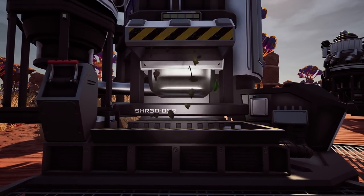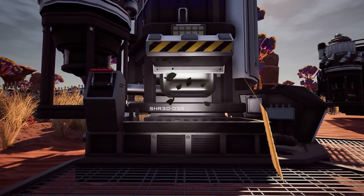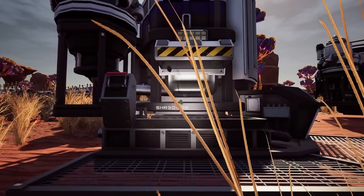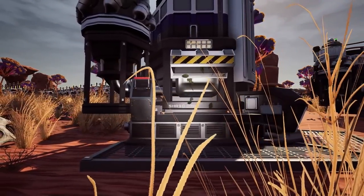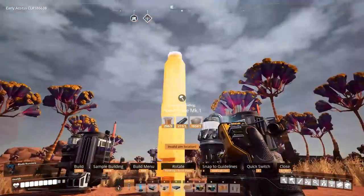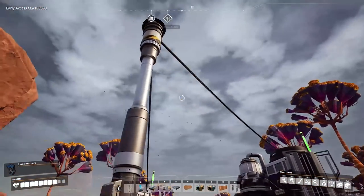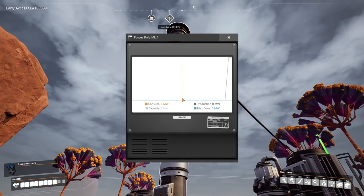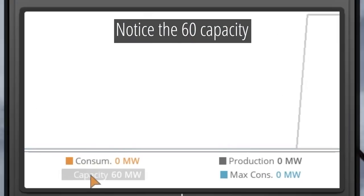What you may not realize at first is that each of your power-producing machines must be connected through power lines and power poles to each other to add to your total available power. Essentially they have to all be on the same network. For example, if you have two biomass burners, you should put a power pole next to them, connect them both to this pole, then run your main power line off of that pole. Now when you interact with the pole, you'll be able to see the total power capacity of both biomass burners combined.